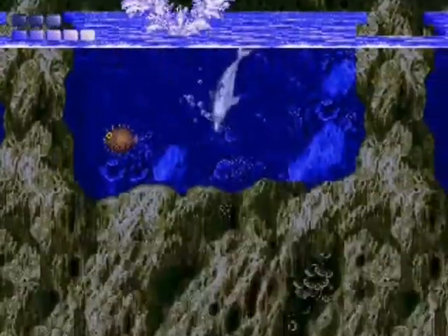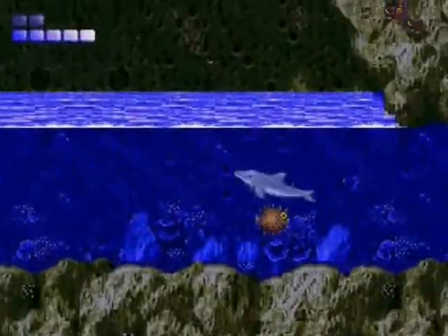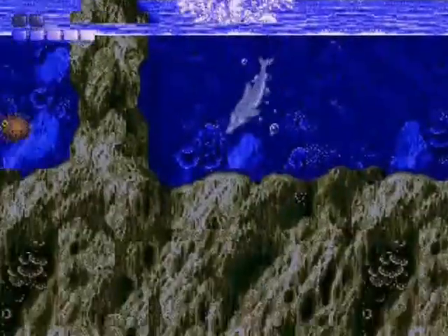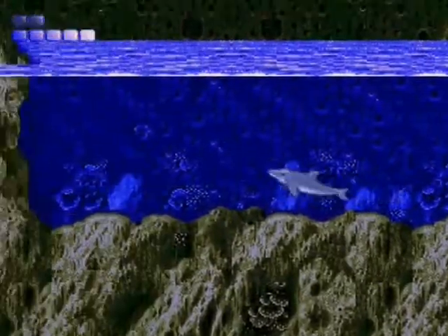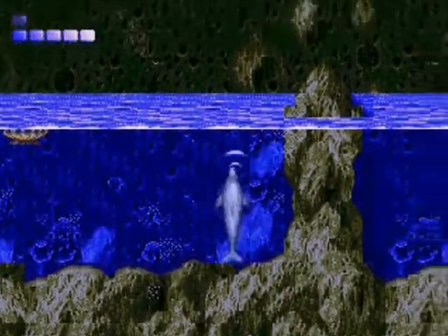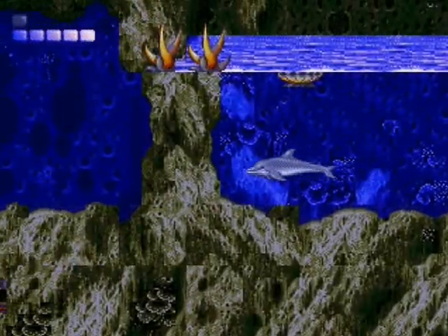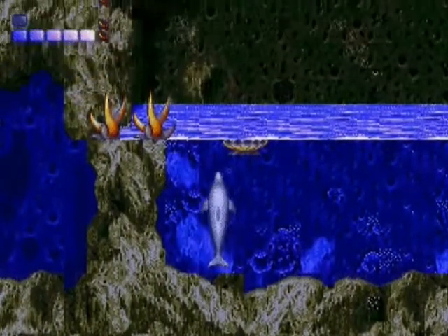Puffer fish here — these things are really annoying. But you find more annoying enemies in the game later. Why is there a clam up there? I have no idea — I'm a little worried he's an enemy.